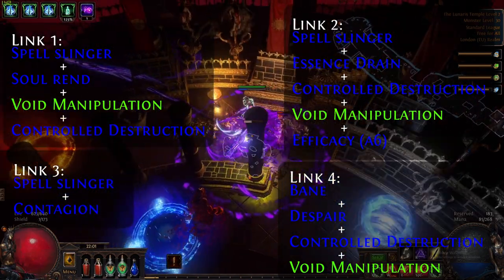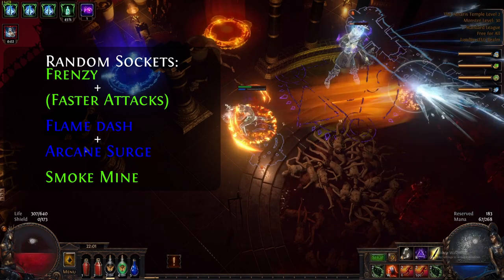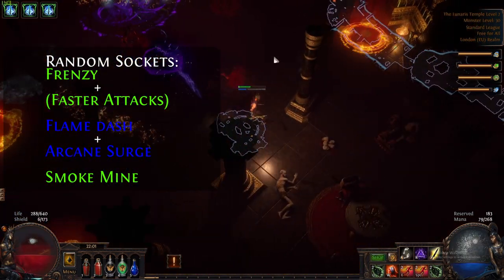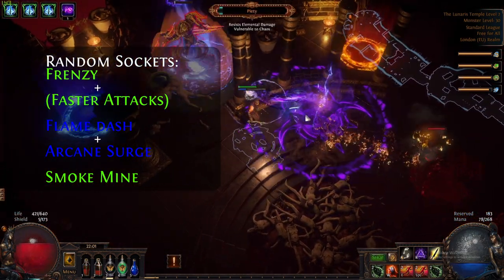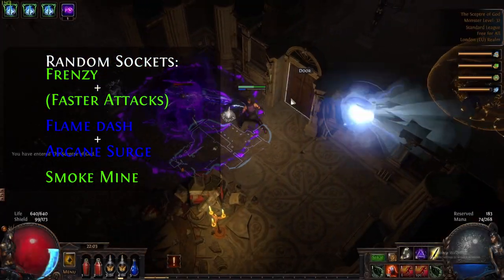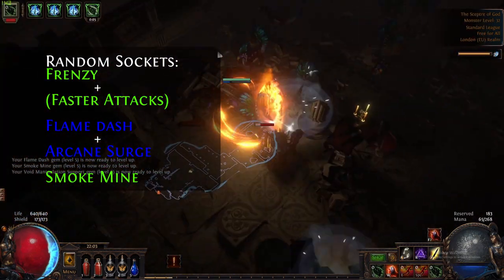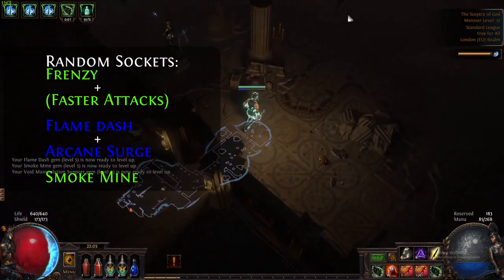Now we're also going to start using Frenzy to trigger our Spellslingers. If you have the links for it you can link it with Faster Attacks — that's not to proc it more often, it's just to get a smoother attack animation while we're moving. To be able to reserve mana for these three Spellslingers you're going to have to drop Skitterbots. Other than that, link Arcane Surge with your Flame Dash and try to have Arcane Surge as low level as possible so it triggers every time you Flame Dash. You also want to be using Smoke Mine.